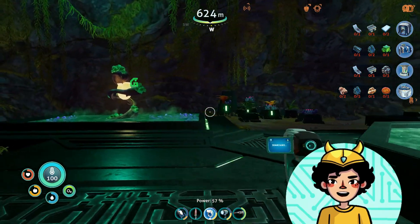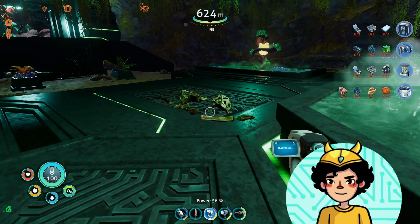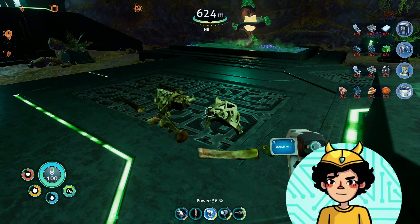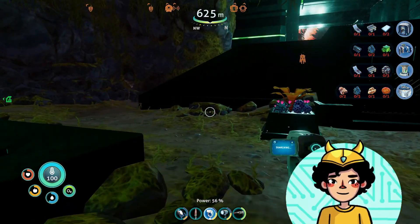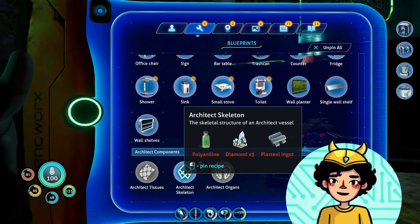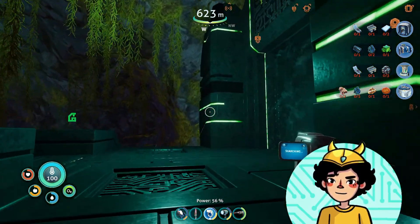Oh my goodness. So this is a sanctuary of some sort, and it looks like one of Alan's kind didn't make it. So are we going to be scanning dead bodies? That's my question now. That's pretty sad, but if it helps Alan out, I guess it's good. So I'm assuming we can craft it now — we can. We need Polyaniline, Diamonds, and Plasteel Ingots. So yeah, we could craft Alan's skeleton now. That's good to know.